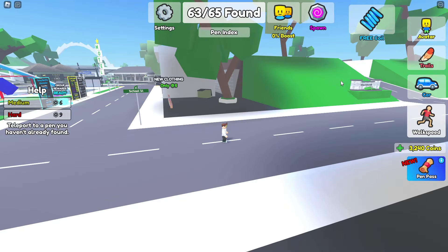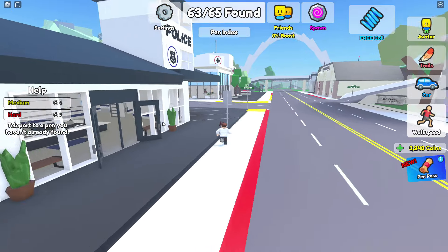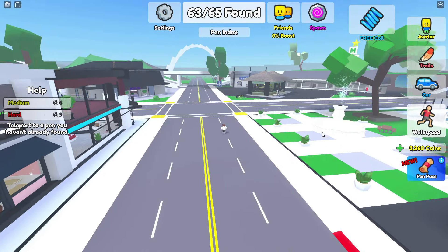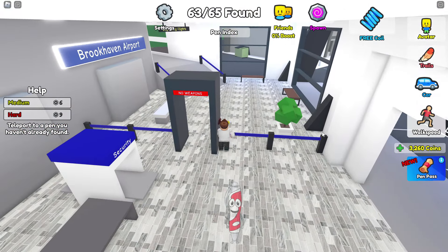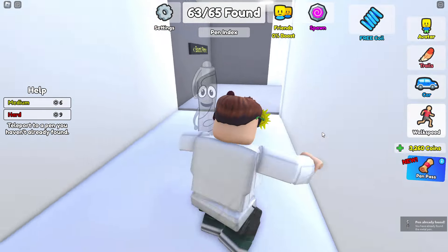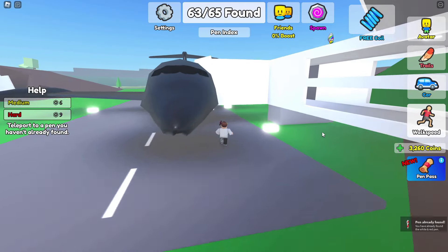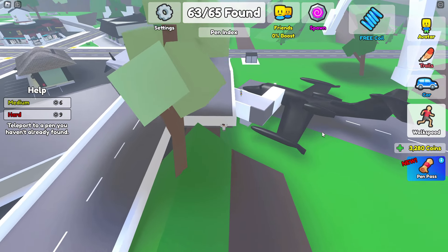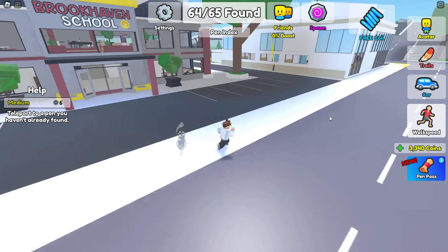Hang on, about to climb onto a plane. Before I started buying these hints I actually forgot about the hints. Probably in here celebrating — oh wait, actually I'm not too sure. I will go to the airport because we know someone's about to board a plane. Where are you? I went down here. About to board a plane — you must be outside. Obviously you're outside. Nope, you're right there — I see you!